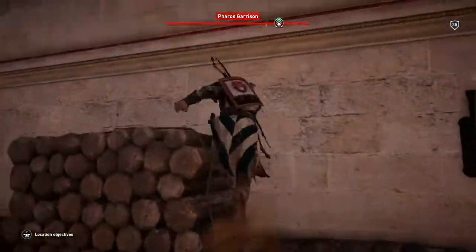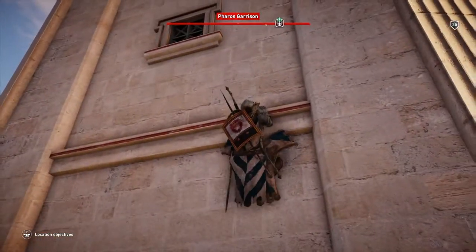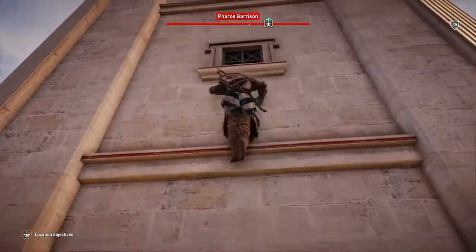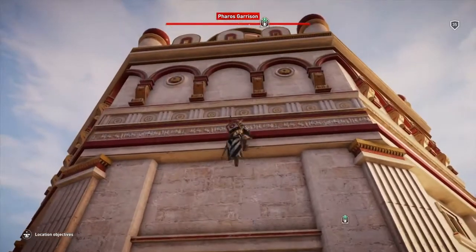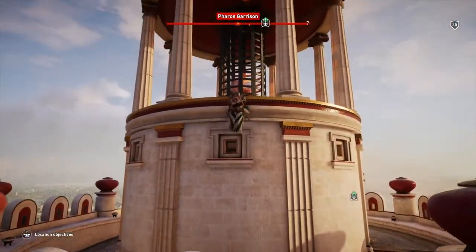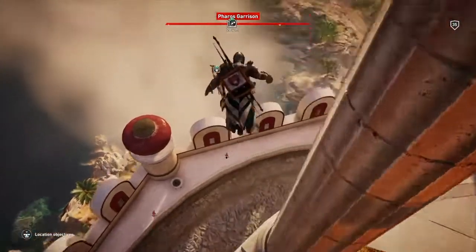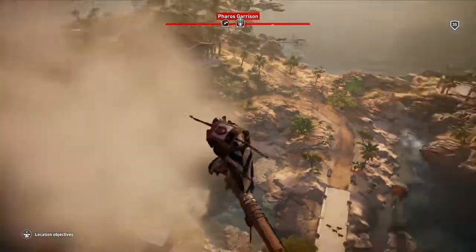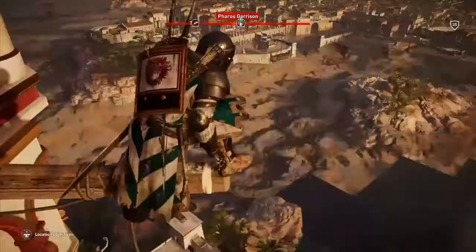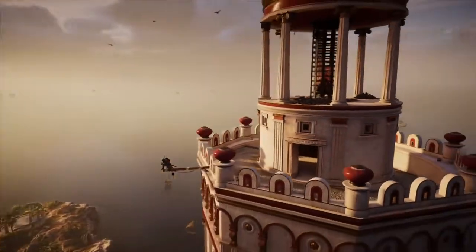There should be another stairwell but let's climb up here — just a quick way. Yeah, there should be another ramp or something there — it'll ledge — and do the synchronization. To do that you press triangle on PS4 and Y on Xbox.